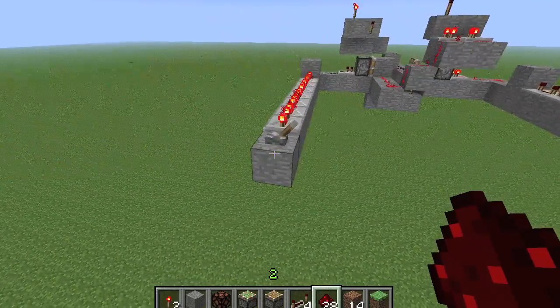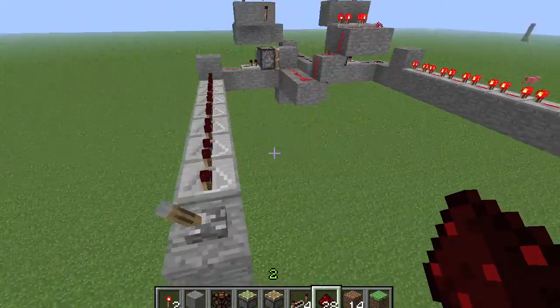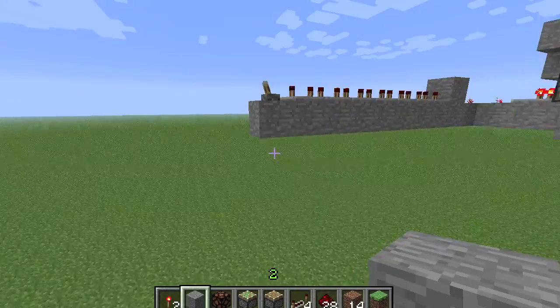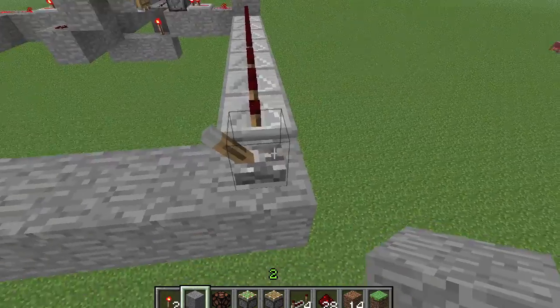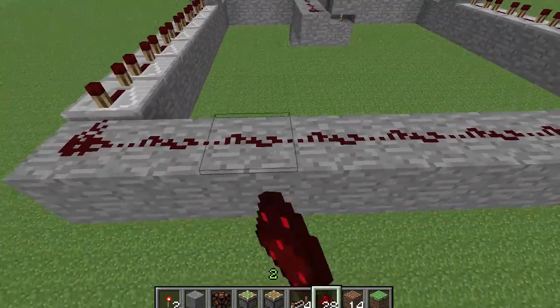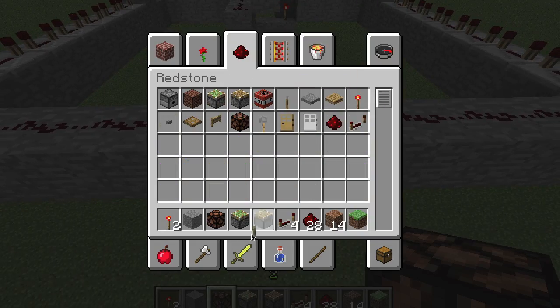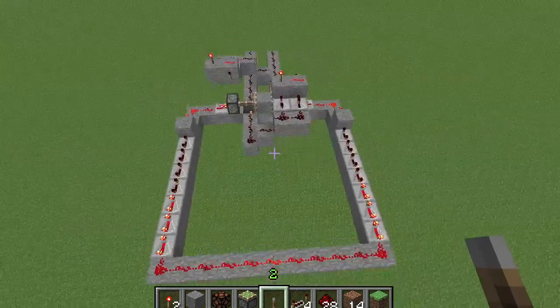I actually don't know what happens if you hit both inputs at the same time — that would be interesting to test but I don't know an easy way to do that. Let's just link them together with a little bit of redstone and see what happens, because I don't think it would break anything. I think it would just go one way or the other — it may be random. I haven't dealt too much with that side of pistons, just because there's a part of pistons I don't like dealing with — little bugs and stuff. So I try to make this as bug free as possible.